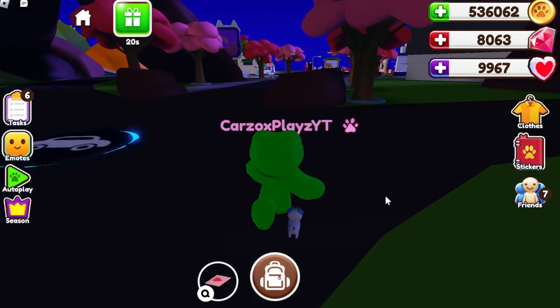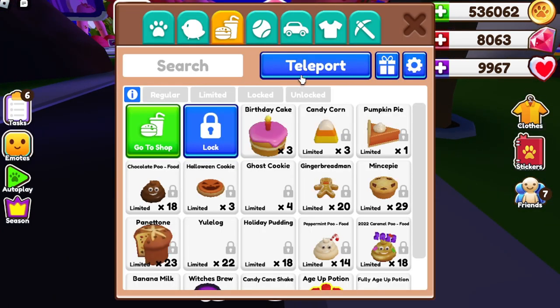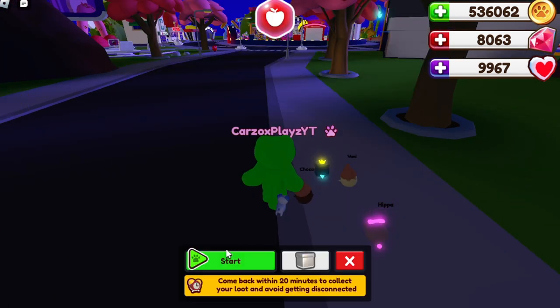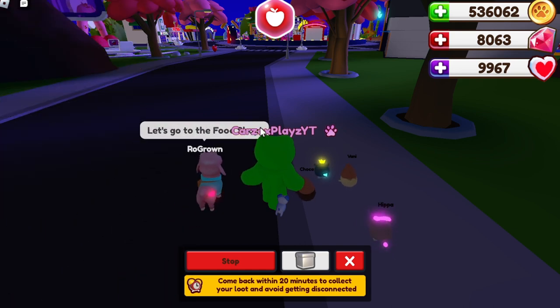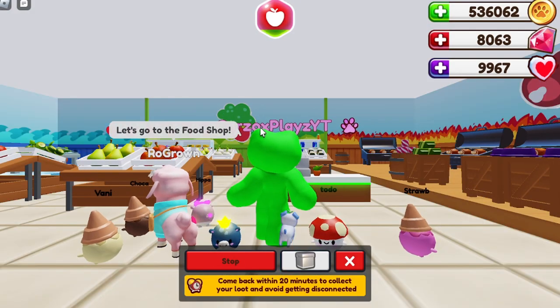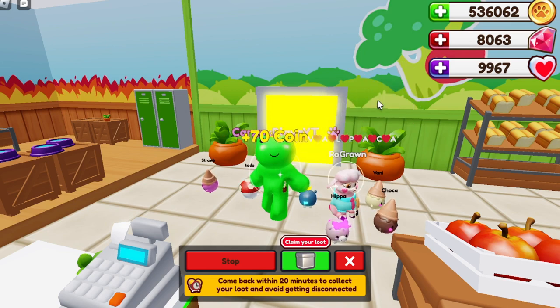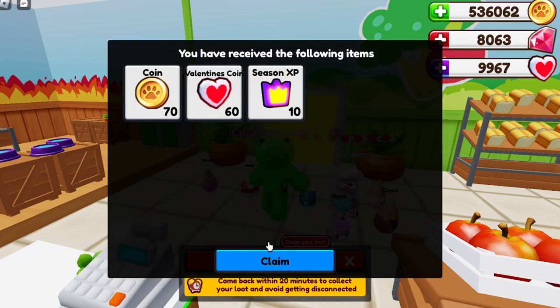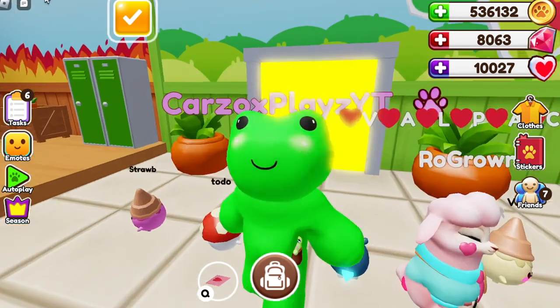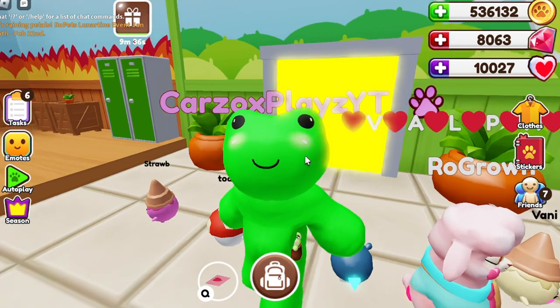The longer your AFK session, the better. For example, I went into AFK mode and it teleported me to the supermarket or store, and as you can see it fills up. We're just chilling, not doing anything. When we come out of AFK mode we got 60 coins — which is super cool and amazing. That is my third way.